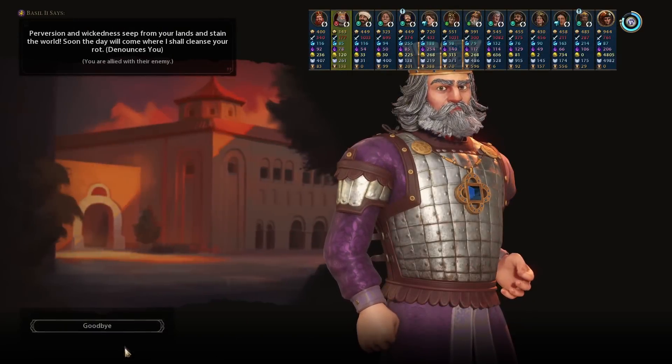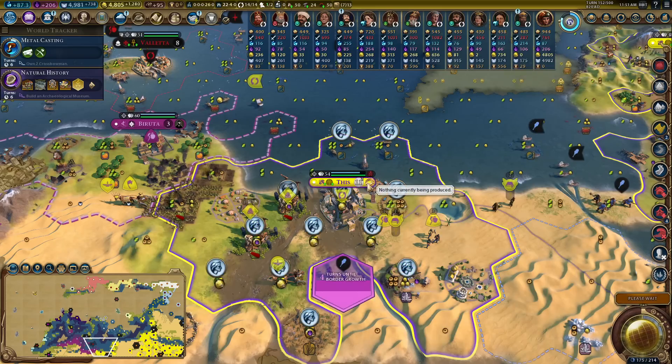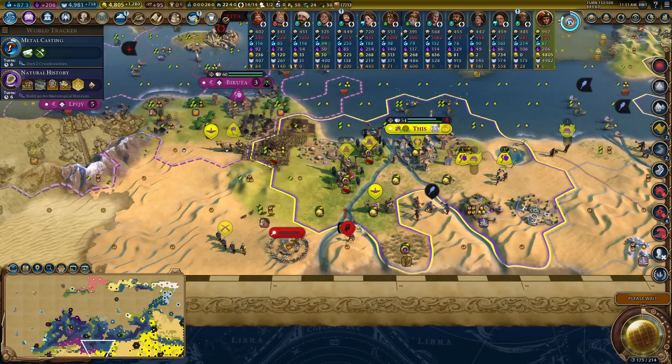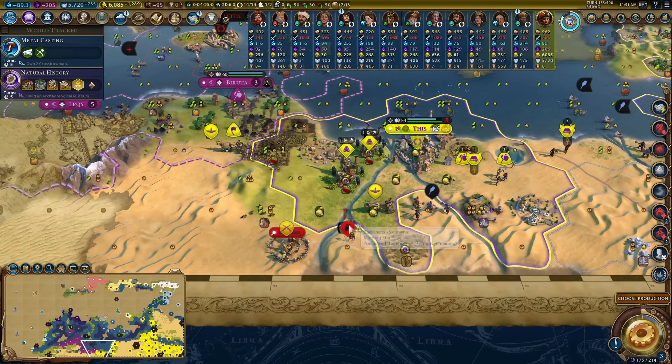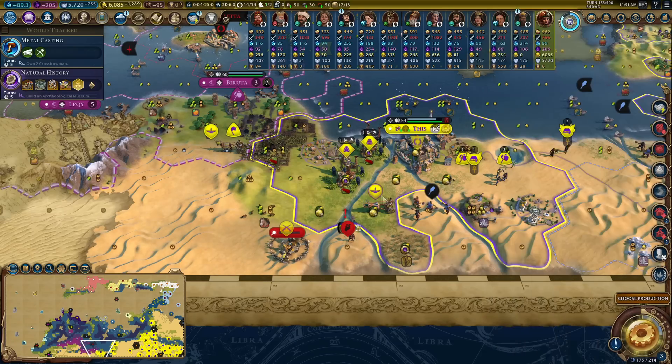Torre de Belem has been built - this game, honestly every single wonder I've tried to build has gone like that. That was two turns away from it. I also have this skirmisher being really annoying because I'm chasing it with a musket. I just want to kill it with the musket - let me kill it!